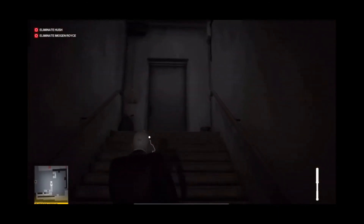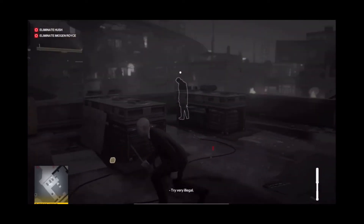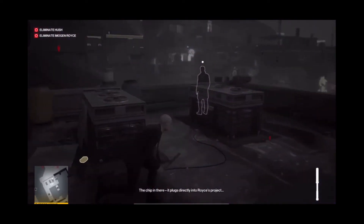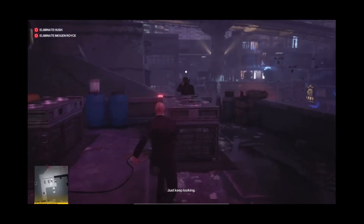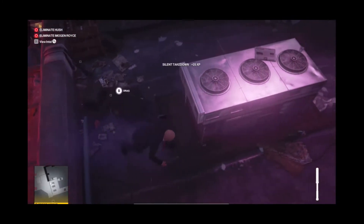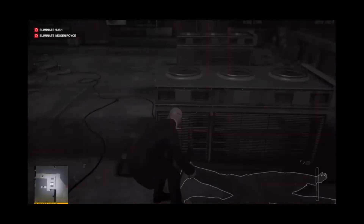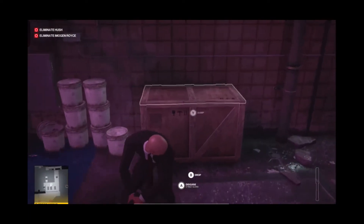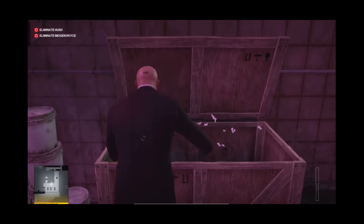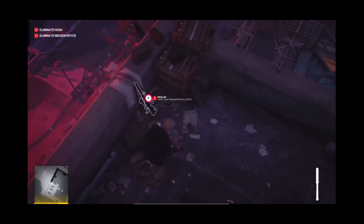Pick up a baton then just run up here — you'll see there's a guard there. If you don't have anything throwable, there's a brick right here you can throw, but I'm just gonna throw my baton. You'll see the guy will be knocked out — pick up the baton, then drag this guy back here into this container and dump them in, because there will be guards.